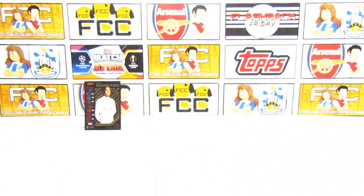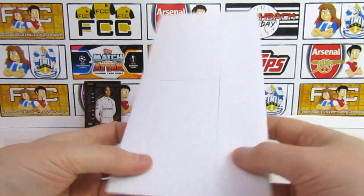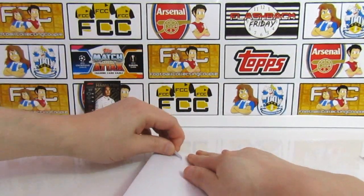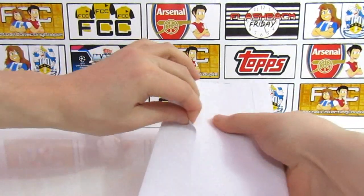Next, from the starter bundle, we'll crack into the XL cards - this is a little bonus you get with the starter bundle. All the XL cards will be exclusive to the Topps website as well, so if you want to get those for your collection you'll need to go onto the website. I think there are five to collect in total.